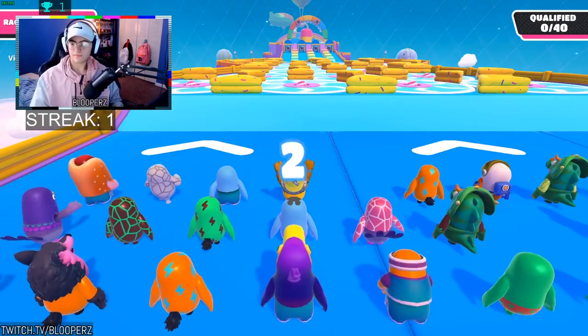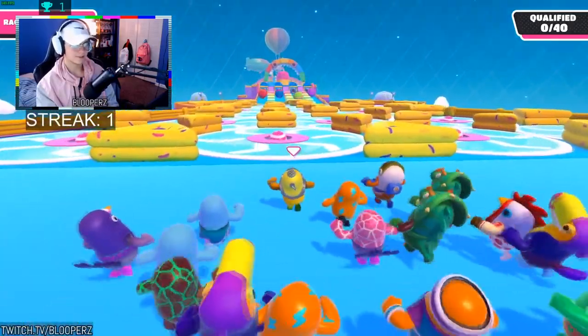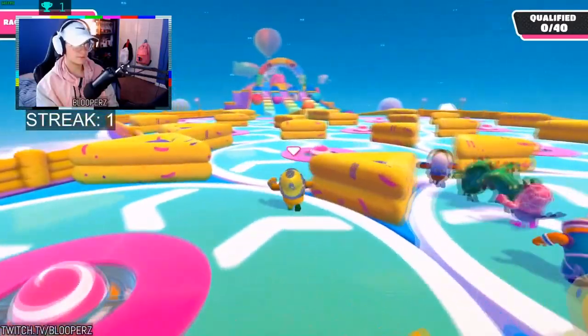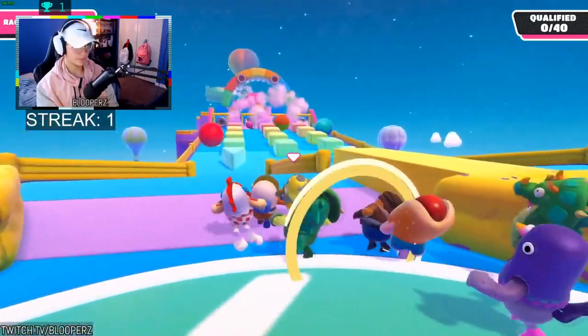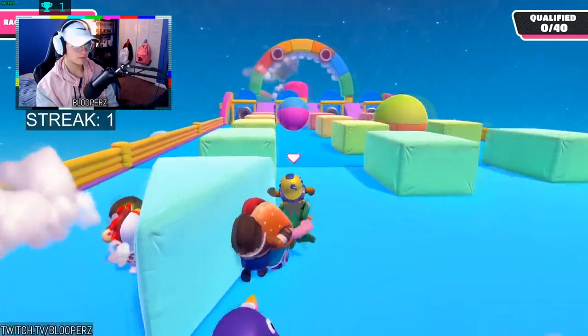Dizzy Heights is another self-explanatory one. Just run with the circle and keep finding different paths — go in a straight line. It's basically just platforming. If you fall, don't get discouraged — you're pretty much ahead of the fray and it doesn't really matter, you'll still make it. There's no really good tip here: just get good.